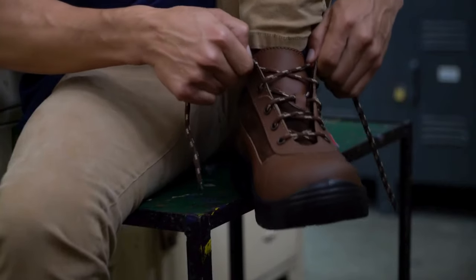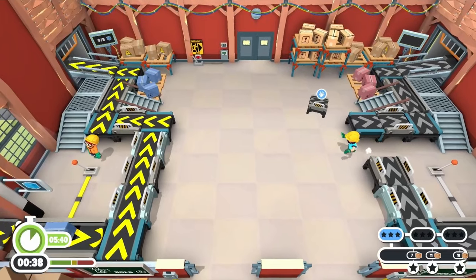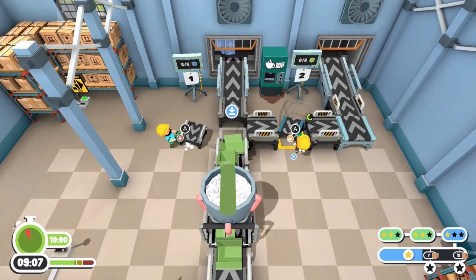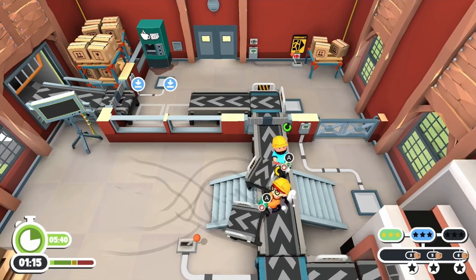For today's adventure, I want you to put yourself in the shoes of an employee of one of the largest shipping companies in the world — we'll just say it rhymes with Yamazon. The basic idea is that your entire job is to package and ship boxes out as fast as you can by properly getting the factory's conveyor belt set up, but things go a little deeper than that.